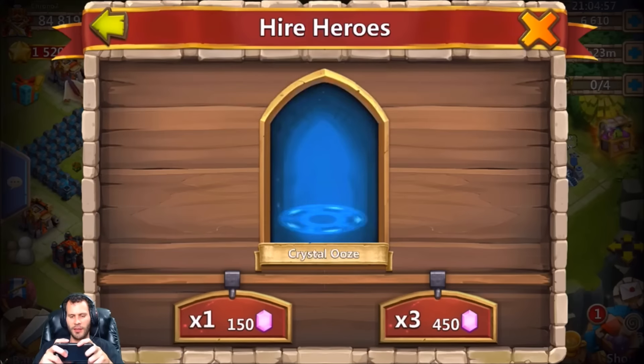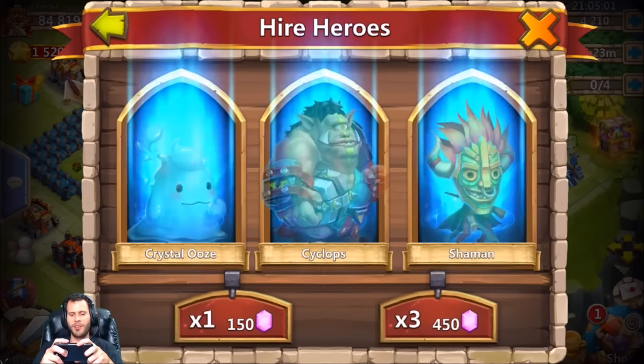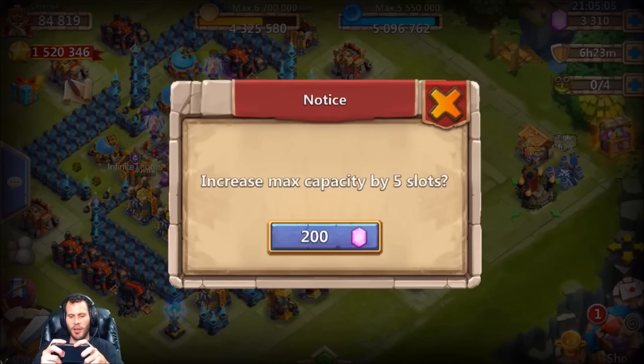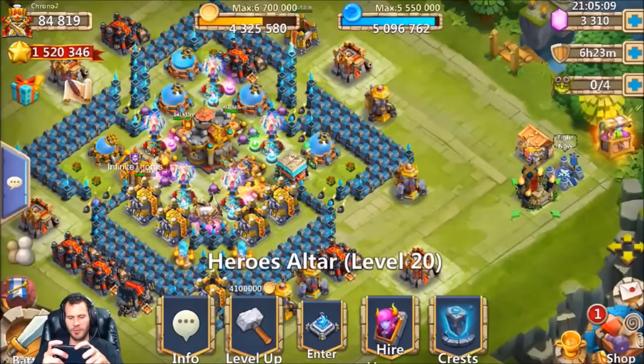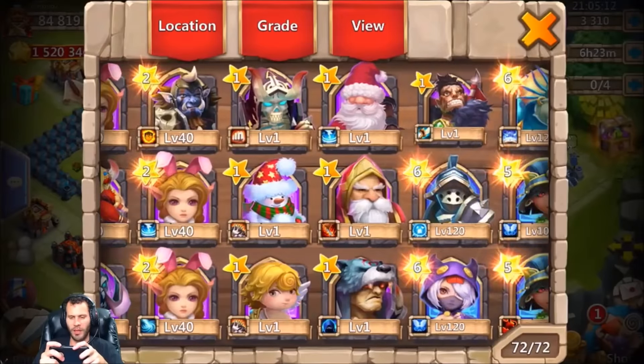Come on, put the good stuff up there. Give me that Trixie Treat. Ares — okay, that's probably a good hero to roll. Come on, Dreddrake. Grimfiend — nice! That's definitely a good one to get. Increase slots by five — nah, I think I'll pass. Only got 3,000 gems left.